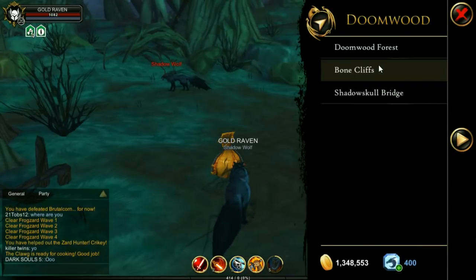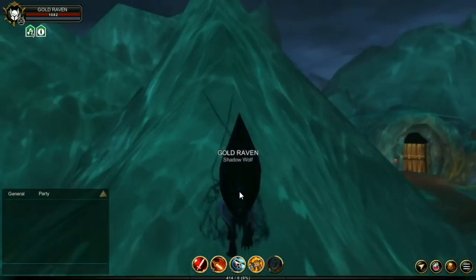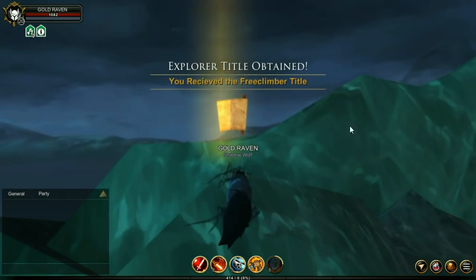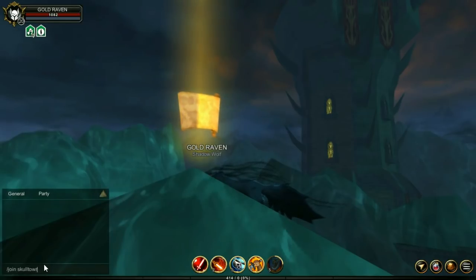Next, head to Bone Cliffs. When you spawn here, you're going to see something glowing off in the distance — head that direction. Climb the mountain ledge and bam, another title. I'll show you one last title location before ending this video. Head to the tower right over there — you can get there by running across a bridge or you can type 'join skull tower'.